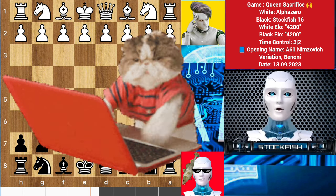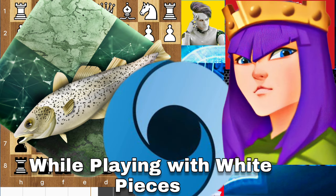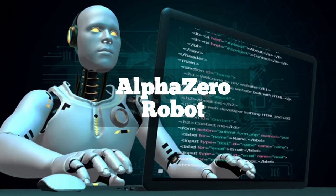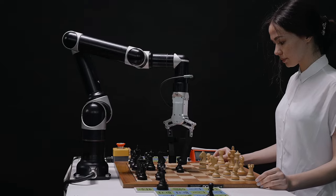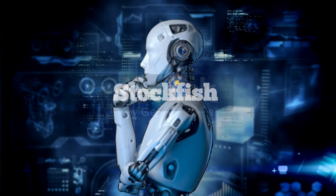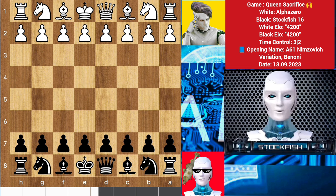Chess friends, many players complain that super chess computers like Stockfish, Alpha Zero, and similar engines have a favorable advantage when playing with the white pieces. This advantage stems from the fact that white moves first, setting the tone and often launching the initial attack. Black frequently finds itself responding to white's moves, following established opening strategies to avoid getting into a drawish position. Today I'm excited to share a remarkable chess game where I played as black and faced off against Alpha Zero.